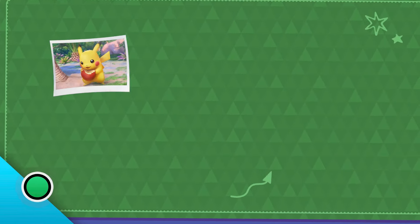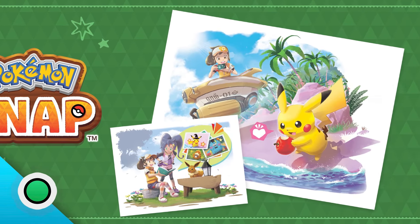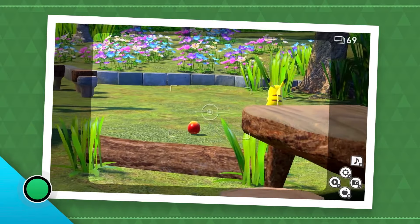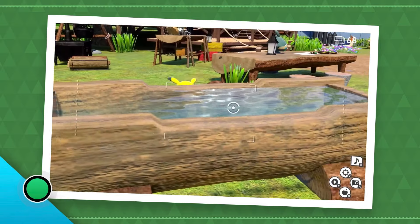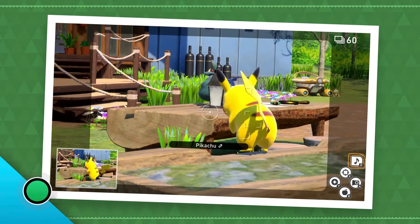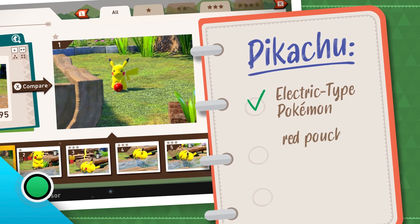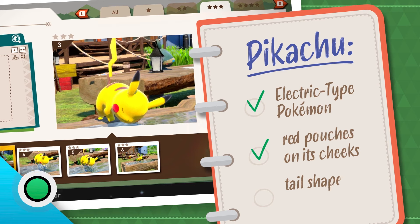First we're headed to the Lental region in the New Pokémon Snap game. There are lots of beautiful islands here, full of Pokémon you can observe and take pics of. We're looking for answers to the question: what makes Pikachu look so unique? There's one now — observation skills activate! I hope it likes Fluff Fruit. I'm gonna snap some pics — snap, snap, snap. So cute! Let's take a look at the photos. It has red pouches on its cheeks. What else do you notice? I bet you've got lots of notes. And it has a thunderbolt-shaped tail — let's write that down.